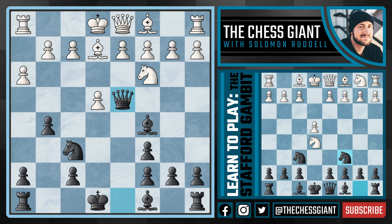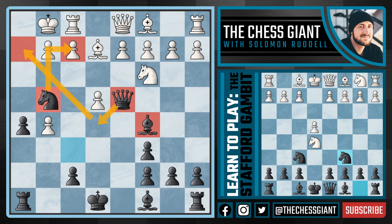If White takes, we're going to offer up another pawn. And if G5 is played, we're now going to play Knight G4, putting a ton of pressure on F2 — but more importantly, threatening Queen E5 and Queen H2 for the easy win.